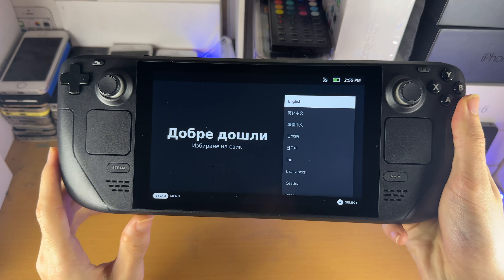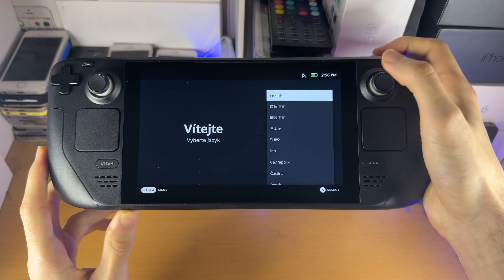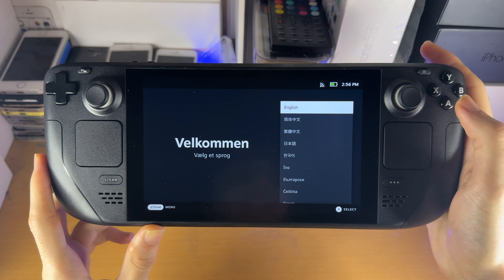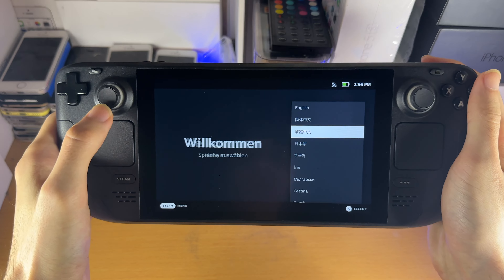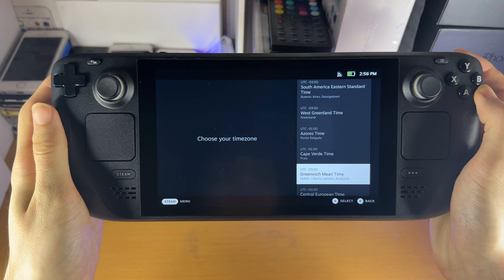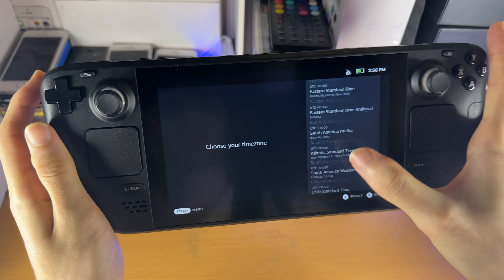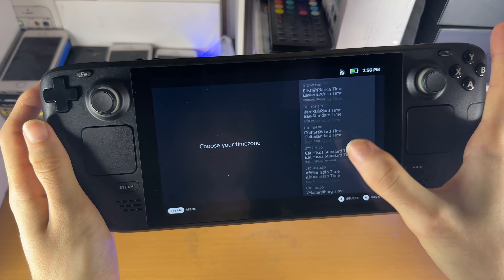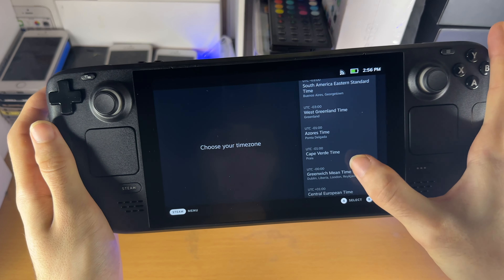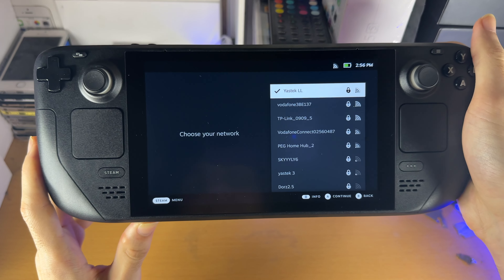Welcome everyone, let's set up the Steam Deck. When it first powers on you'll need to select your language — you can use the touch screen, click the A button, or use the joysticks. I'm going to select English. You'll then be asked to select your time zone. If you're in the UK like me, you need to scroll down quite a bit to get to the UTC+00:00 time zone — for me that's Greenwich Mean Time.